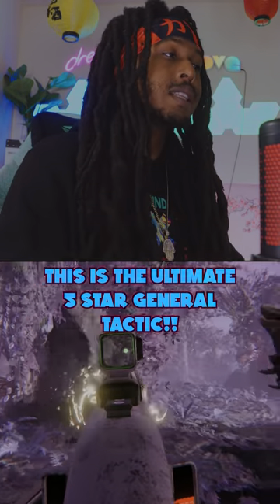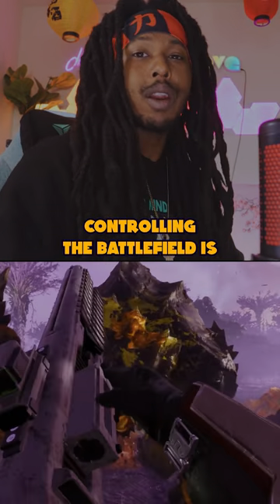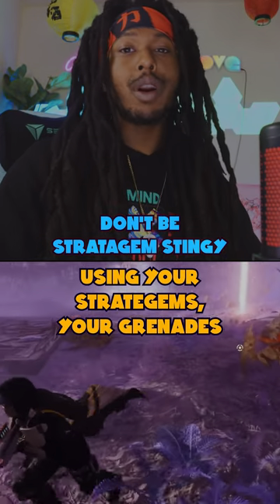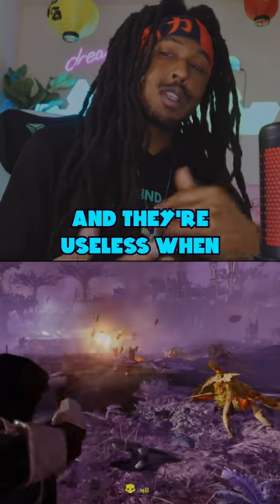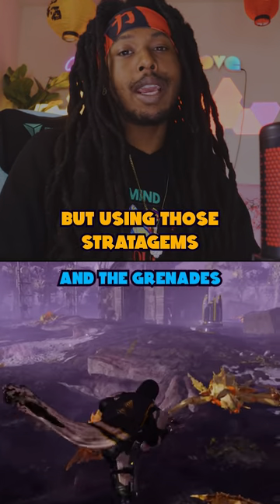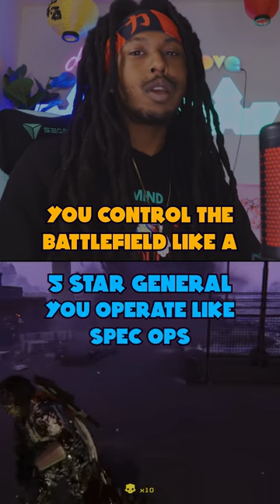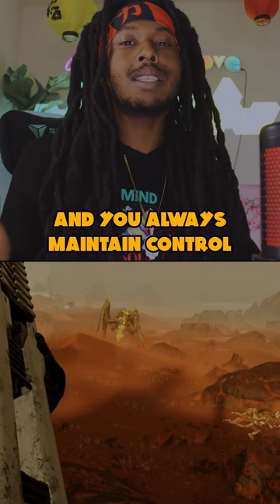Last and certainly not least, this is the ultimate five-star general tactic — this will help you solo Helldive. Controlling the battlefield. Don't be stratagem stingy. Using your stratagems, your grenades, and burning through all of your ammo is exponentially more important than saving them, because they help you control the battlefield and they're useless when you're dead. They're going to come off cooldown anyway. Use those stratagems and grenades especially at the moment when reinforcements just pop up — catch them off guard. This is how you control the battlefield like a five-star general and operate like Spec Ops. You really can't lose at any level because you minimize the enemy numbers and always maintain control over the battlefield.